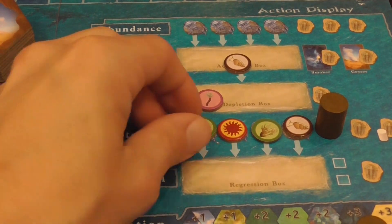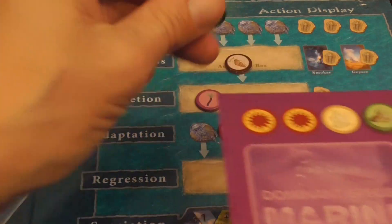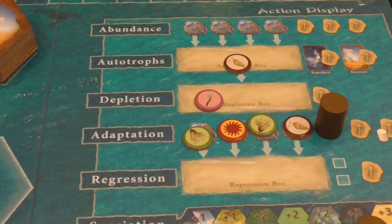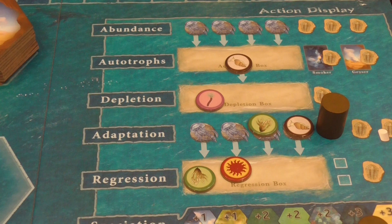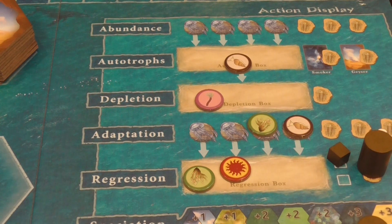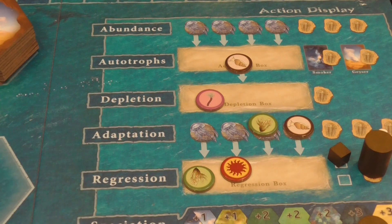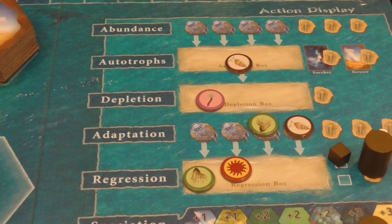The Adaptation action lets you take an available element, expanding what you can feed on or even specializing as a bigger consumer of a specific element. During a reseed, any available adaptation elements slide down and become available for the Regression action. When you take the Regression action, you place a cube there, which does nothing immediately. What happens is that on the next reseed event, players may lose discs from their element section unless they have a regression cube there to protect them. So Regression simply protects you from losing your adaptations.